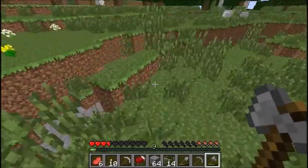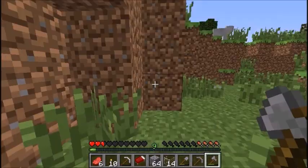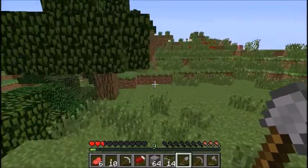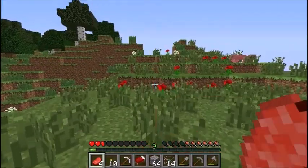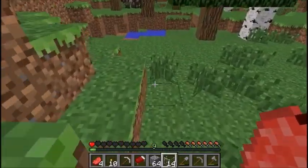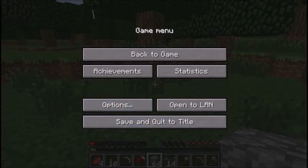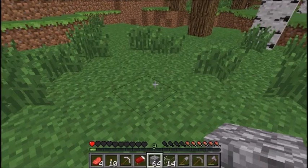Oh, a ravine — it's not very big though. I'm just going to find another little bit of water and then I'm going to start building my shelter. Now I'm eating raw beef — okay, here we go. I have one life left. It's going to be a pretty small house. Lag lag lag, come on, sorry about that guys — it's lagging. Okay, now it's not as much.